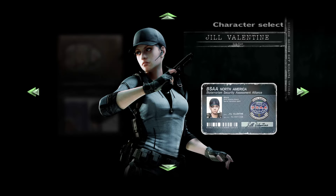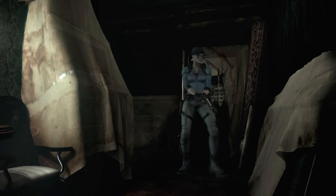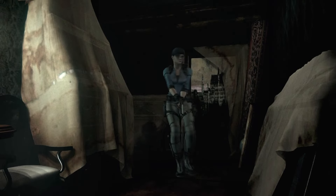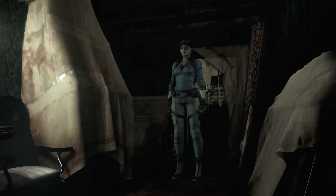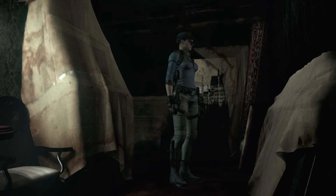At number seven we have Jill's BSAA outfit from Resident Evil 5 Lost in Nightmares, which they ported into this game. I'm not a big fan of this outfit — I'm not a big fan of it in Lost in Nightmares either. It's so generic for a Jill outfit. Jill always has great costumes, and this is just her most generic look ever. This is even above her wetsuit in Revelations, which I think is more iconic honestly. This outfit is just boring — it's the most boring outfit. I can't hate it because it's not un-Jill, but it's also not interesting whatsoever, so it goes to number seven.